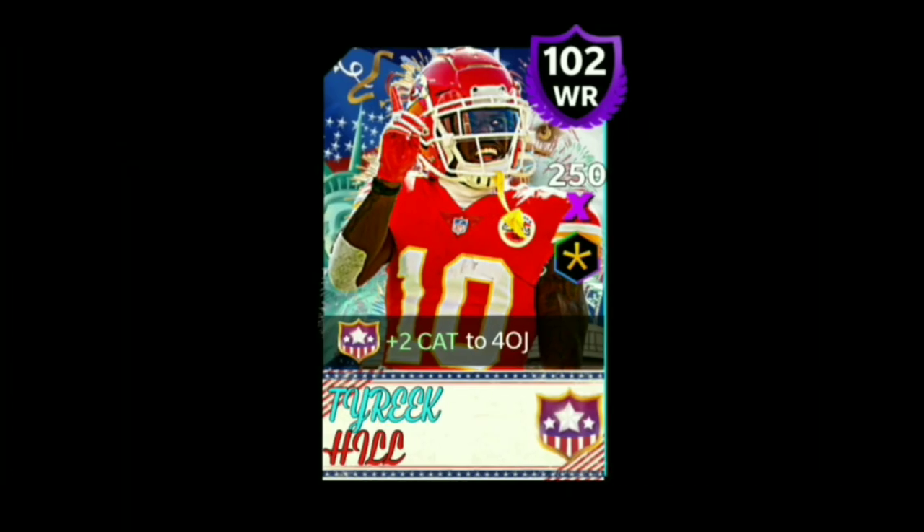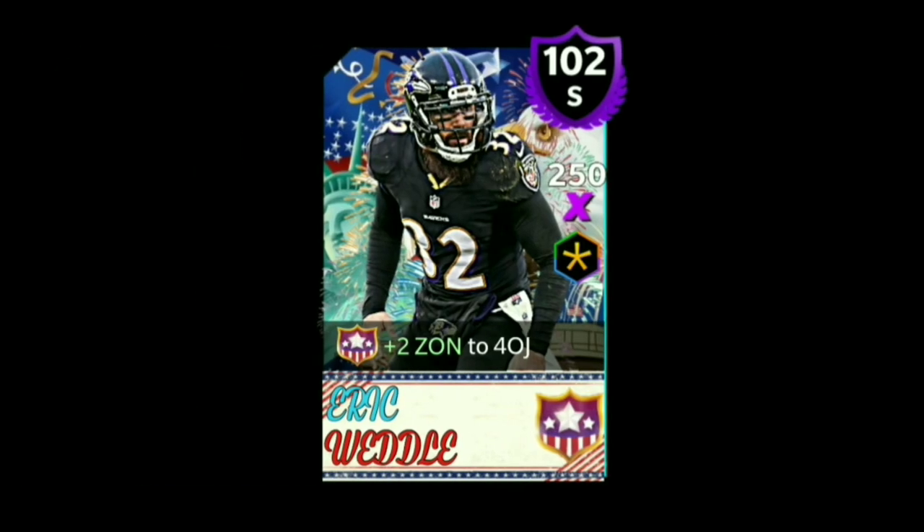The last and final card — I saved the best for last — Tyreek Hill, the Cheetah himself, one of the fastest players in the NFL right now. He gives plus two catch to Fourth of July players. If he gave plus two speed that would be unfair, so plus two catch is not bad. His image in red makes him pop out more in the card. You got Tyreek in blue and Hill in red. The script font is a nice little addition. The whole Fourth of July theme is looking great.